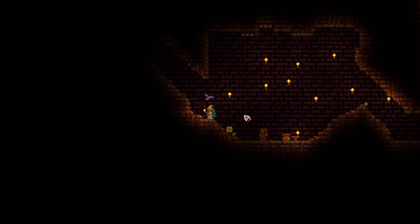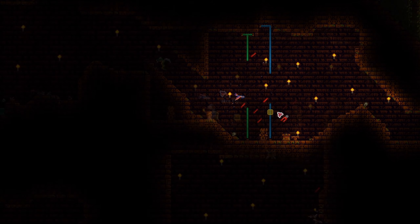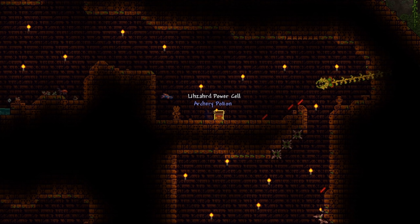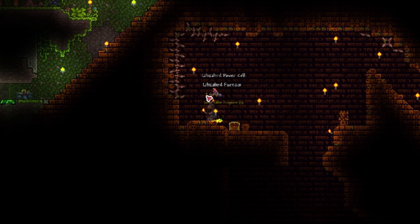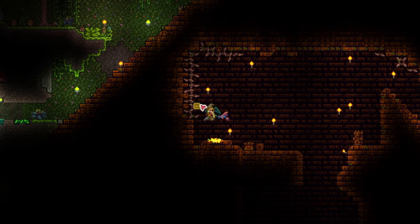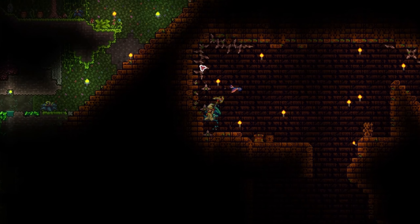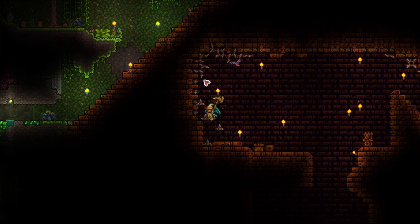Slowly navigate through the temple room by room, deactivating any traps along the way. Loot the lizard chests as well, especially for the lizard power cells, which are what we need to summon Golem. Just because the traps are deactivated doesn't mean it's safe — there are also wooden spikes, and these spikes do significant amounts of damage, so watch out for those.